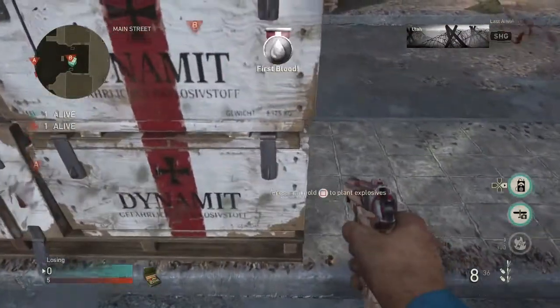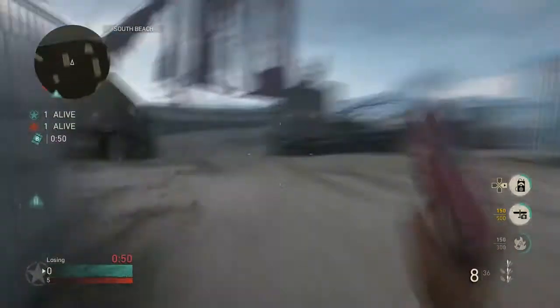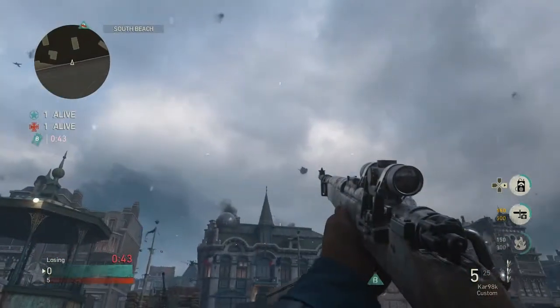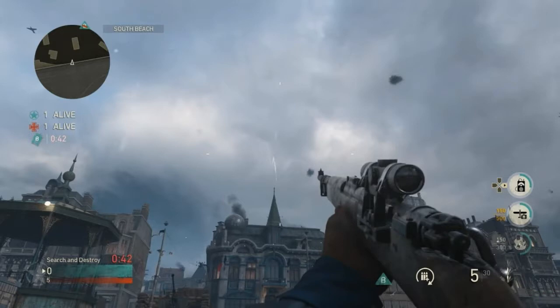For the final spot of the video, which is going to be a nasty bank shot, you're going to plant where Epic does here and then run onto the beach and get yourself stuck in this corner. You're going to line up your bottom sniper crosshair as shown here in this picture and then just throw for a nasty bank shot.